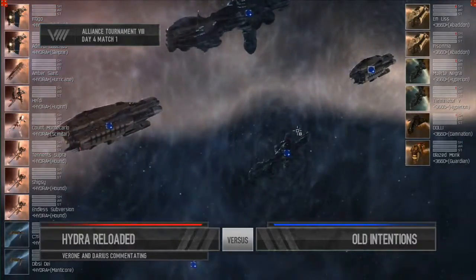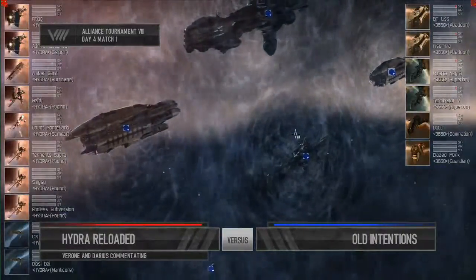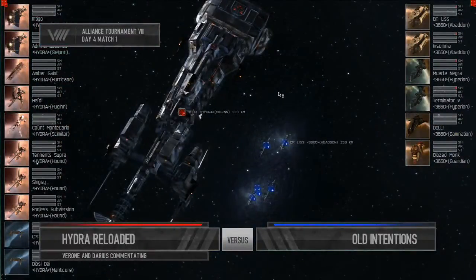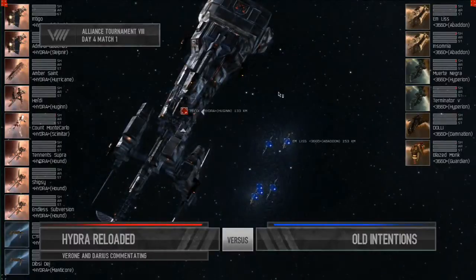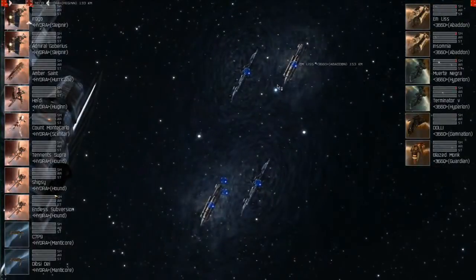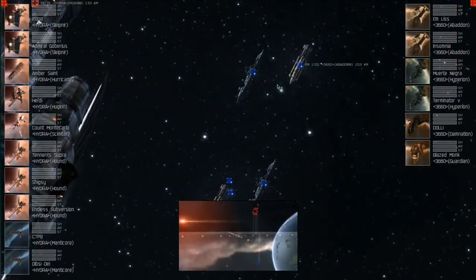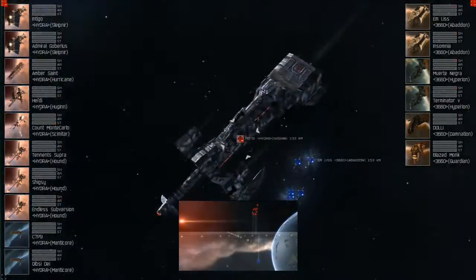We're waiting for the countdown for the match to start. Hydro Reloaded have positioned themselves as far off the beacon as they possibly can, with the Scimitar a bit further out behind them. In blue on your screens you can see Old Intentions all bunched up together — it looks like they're packing a long-range setup. Interestingly, Hydro Reloaded are fielding bombers, and their bombs are not going to hit Old Intentions at that distance.